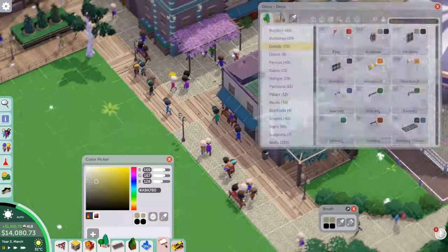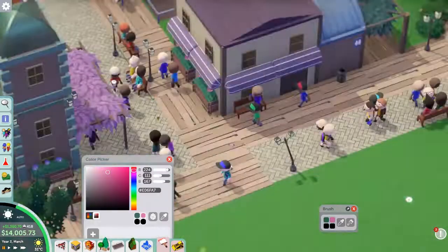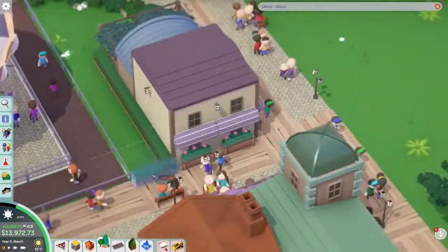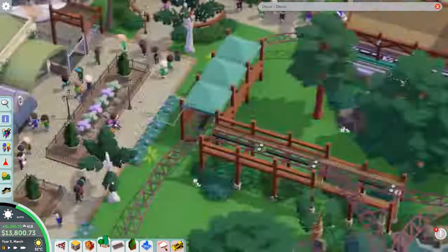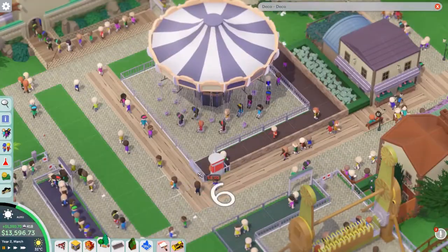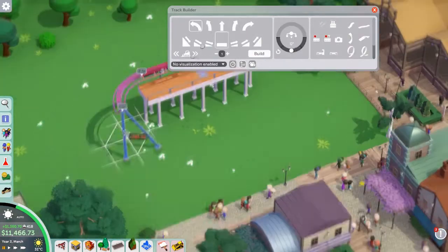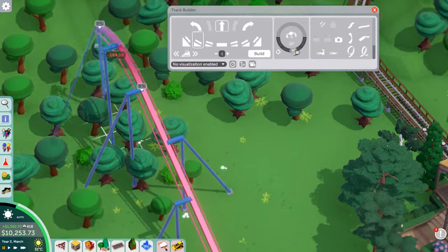I brightened up the colors a bit and added some windows and awnings to make it look nicer. I quite like the path texture we're using — this sort of cobbled or paved path works nicely with the wooden path, adding variation. As you can see I carried on with some fencing, and at this point I decided we really need to start getting guests in — it was time for our third and final coaster.